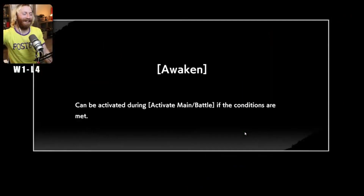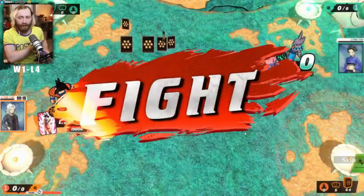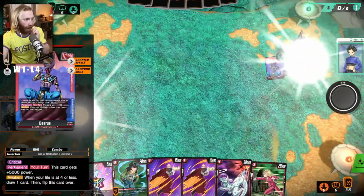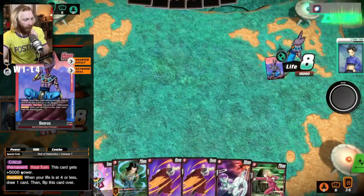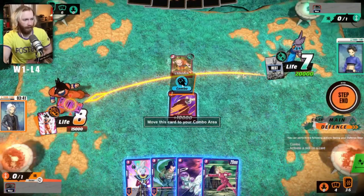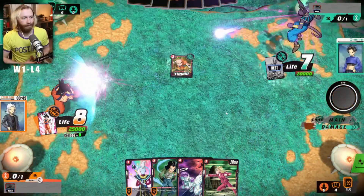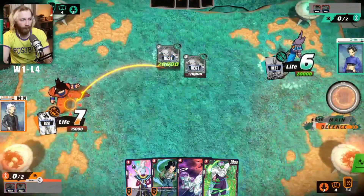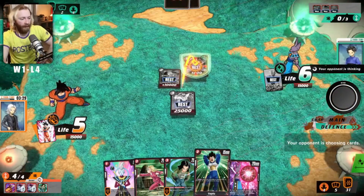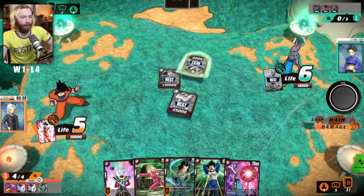So we're just getting bodied in ranked. I've faced Beerus before - it's also a red deck. Beerus is more of a critical deck where the leader does critical hits. We blocked the critical and tried to get rid of his cards. Then we can go in with Vegeta and Beerus hitting him with criticals since he's low on cards and can't really protect from them.